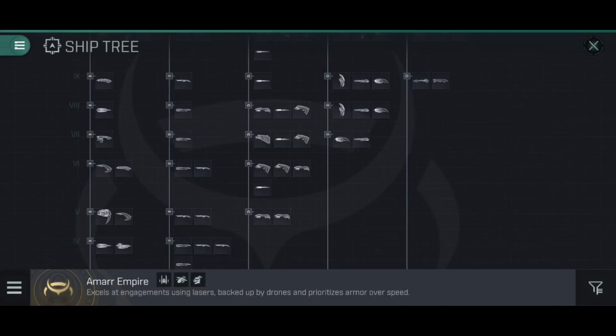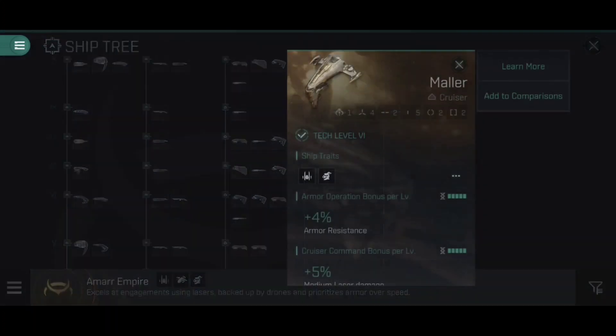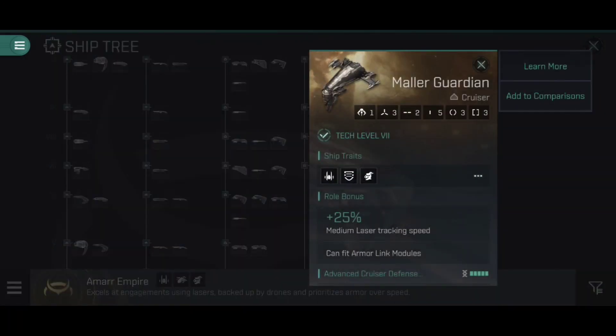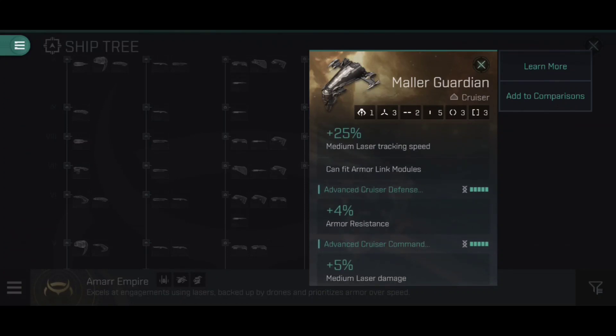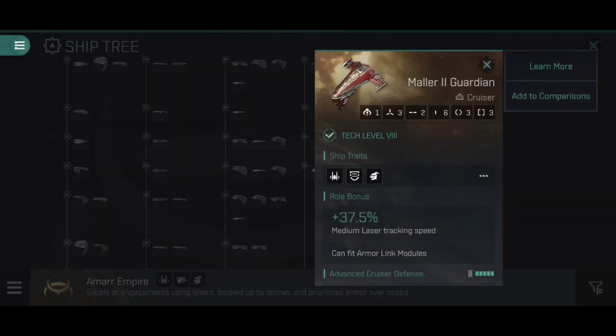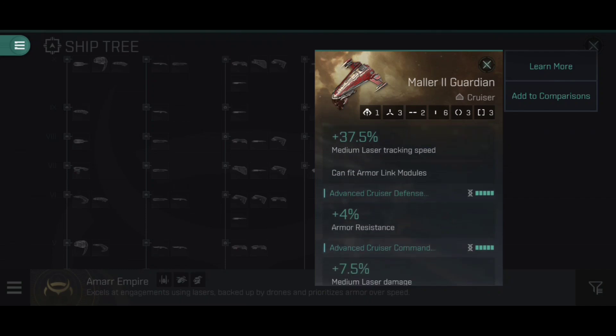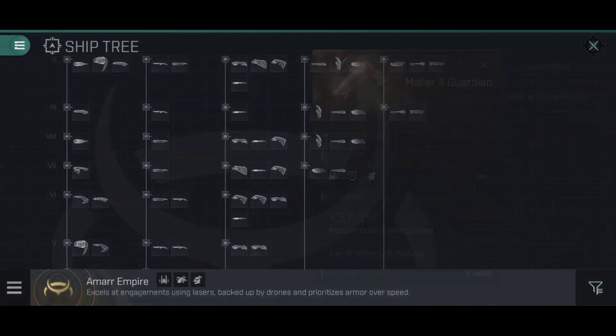Once we come up to cruiser level, we get the Mala line for the Amarr Empire, and for the Gallente this is the Thorax line. At tech level six we have the Mala Guardian. At tech level seven, the Mala Guardian, and at tech level eight, the Mala 2 Guardian — the one in the thumbnail and intro. Again, can fit armor link modules, plus 4% armor resistance for Amarr. At tech level ten on the cruiser branch, there's no Guardian; the Guardians swap over to Battlecruisers.